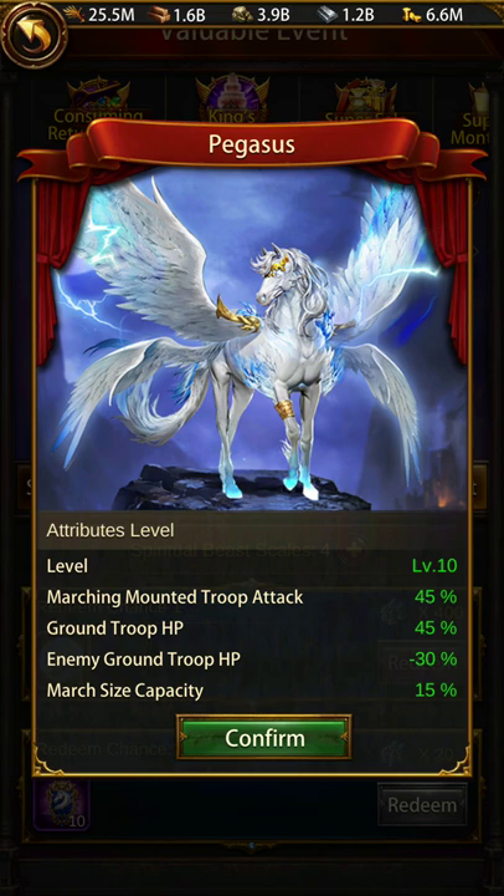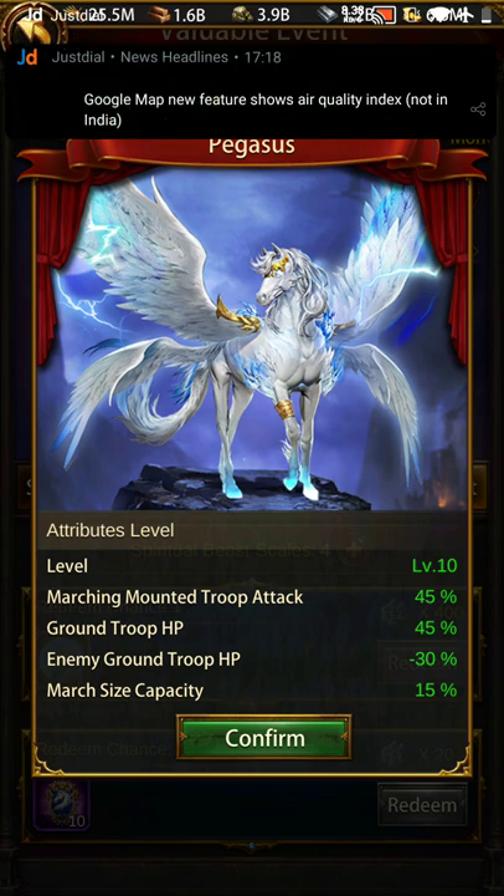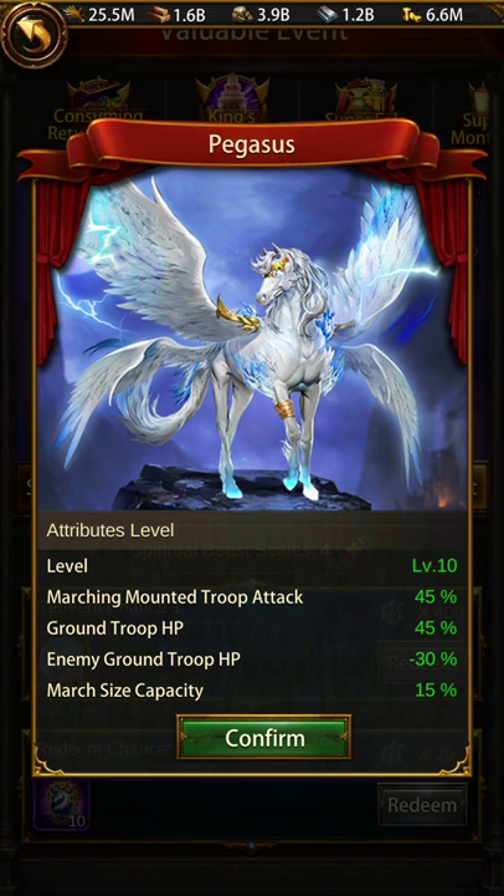At the highest level, it gives you marching mounted troop attack, ground troop HP, enemy ground troop HP, and march size. It has multiple positive buffs and a debuff as well. The marching mounted troop attack, enemy ground troop HP, and march size make this a great mounted general spirit beast. The enemy ground troop HP minus 30 percent is a great debuff when attacking a city loaded with ground troops.